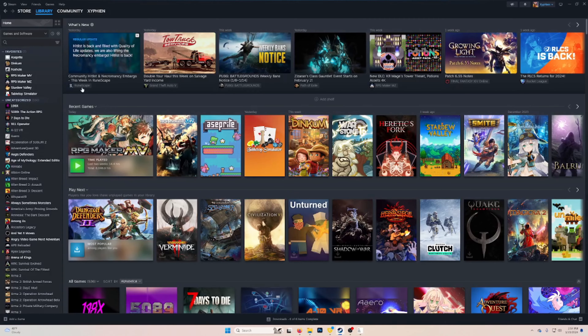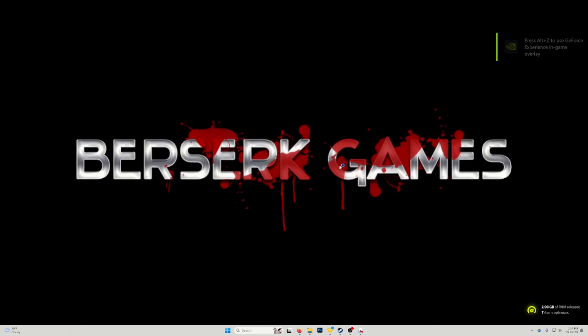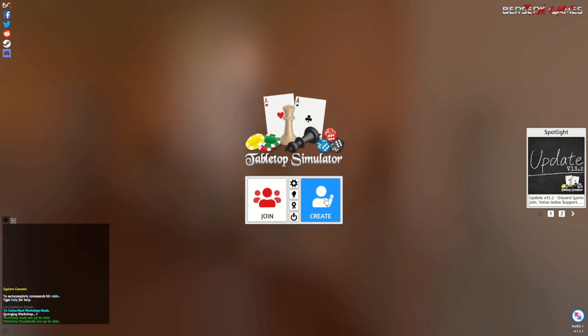Now you should just see a blank square. You just start uploading your cards — just drag and drop the cards over and it'll start populating, and then it'll show the rows.